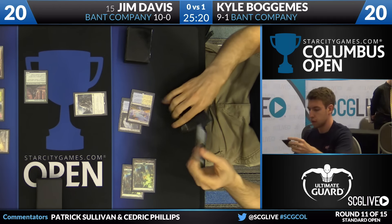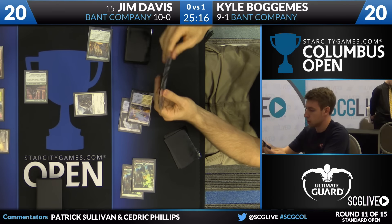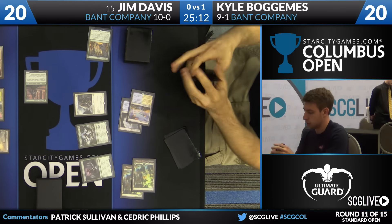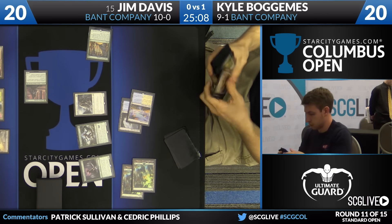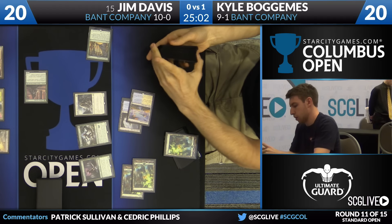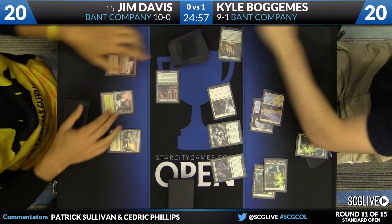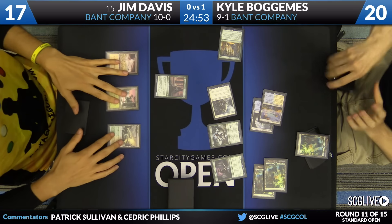There's a forest — it's a main phase Collected Company for Kyle. Top six cards here. He found a Nissa and a Tireless Tracker, which means he's going to search for a forest. You can see Bogomis both game one and post-board set up to play a very long card-advantage attrition-y sort of game — seems like the right place to be in the mirror match. He's 5-0 in the mirror, on the cusp of going to 6-0.